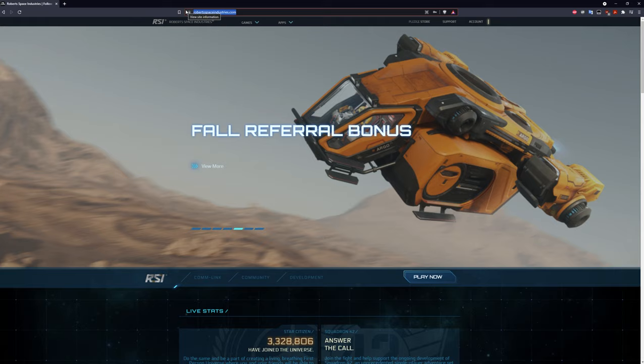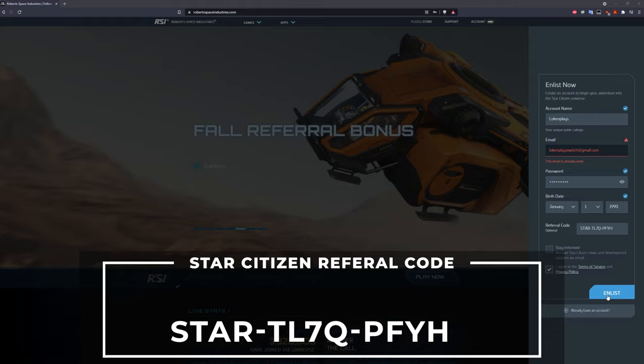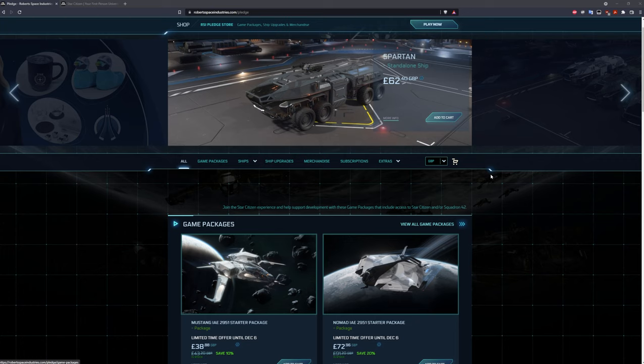With all that said and done, let's get an account made. First, head to robertspaceindustries.com, click account, then enlist now. Fill out the relevant information and if you'd like, please use my referral code. After this you'll be set up with an account and it's time to head to the pledge store to access the game.